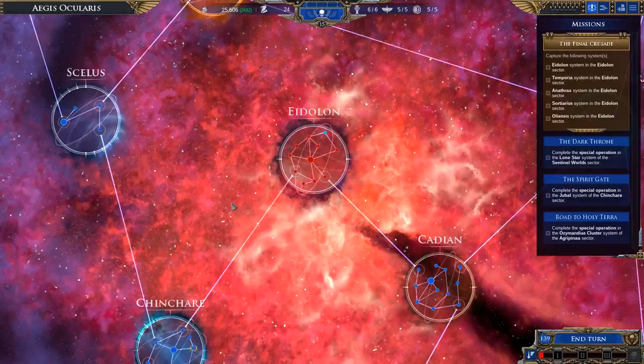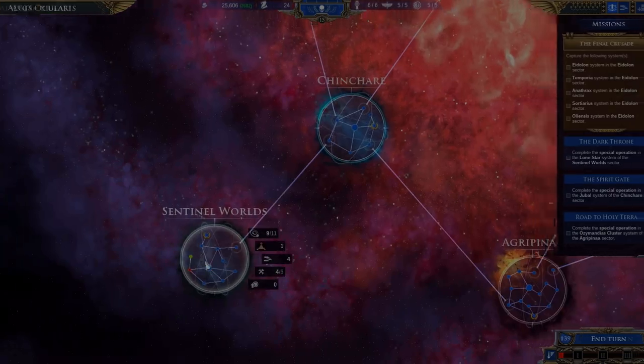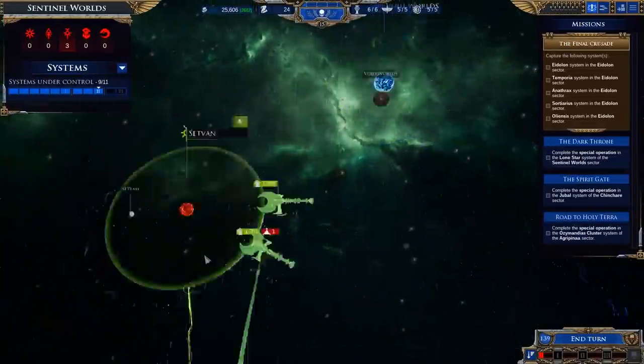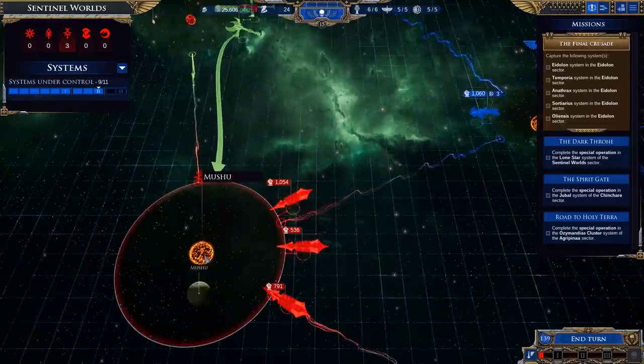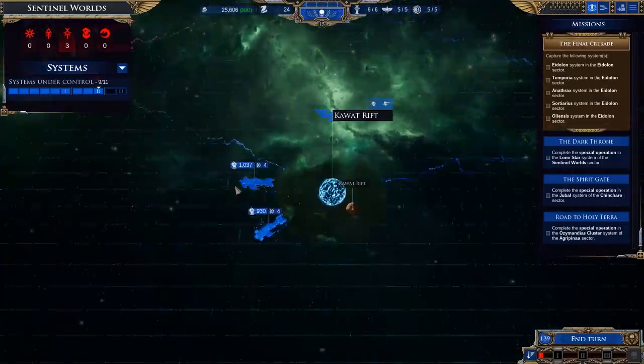Hello, I'm Entry and welcome back to Battlefleet Gothic Armada 2. We're playing the Imperial Campaign and we are doing pretty damn well. We've managed to get down to the Eidolon Sector and a couple of others. I think we'll probably want to let them fight it out and then just go ham on them next turn.